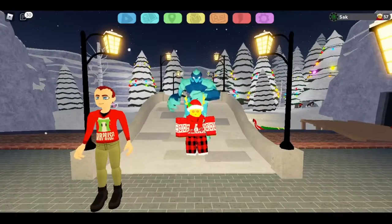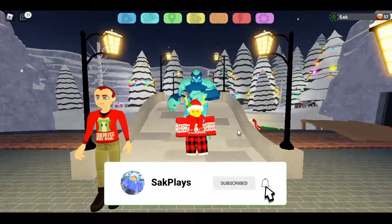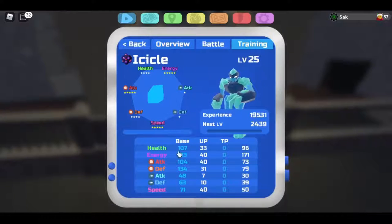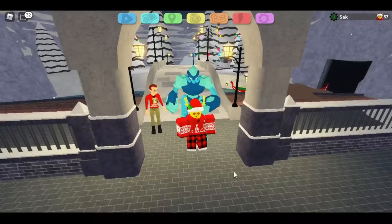Hello everyone, it's Sag Place back with another Lumion Legacy video. In today's video I'll be showing you how to get the new Crystal Mutagon reskin. Make sure to drop a like and subscribe with notifications on. Since this is just a reskin, there are no actual stat changes to Mutagon itself — same moveset, same typing, it just looks different.